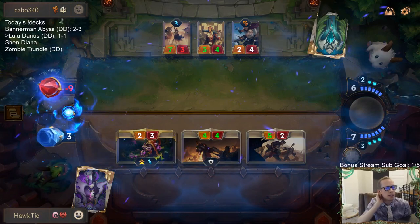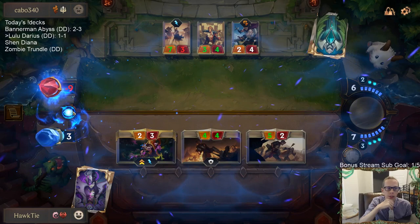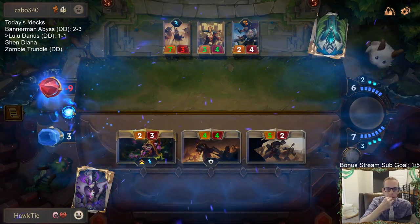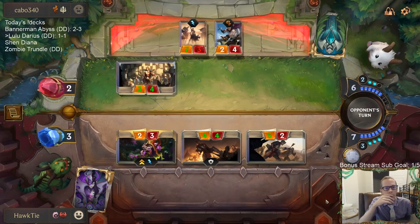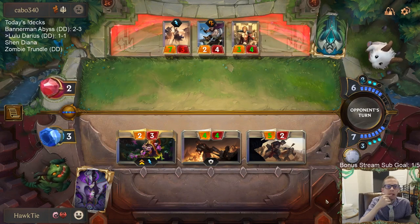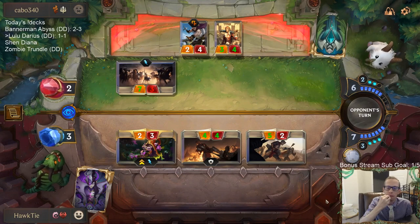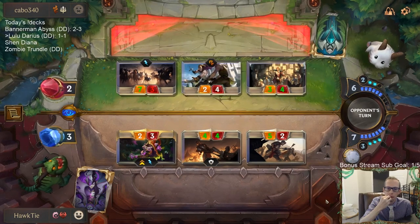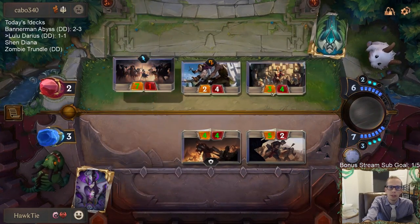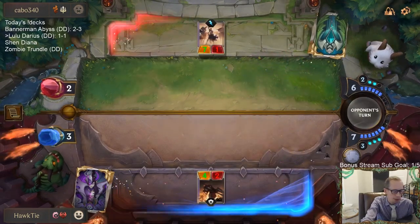This attack means we lose. If we attack here, we lose. If we don't attack, we lose. Looks like we just lose. Legion Rearguard has looked really bad with the can't-block downside. If it was something that could block, we'd have a chance. It probably should just be Legion Saboteur.